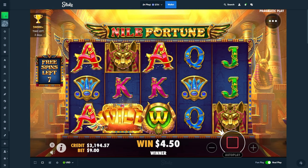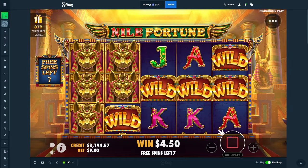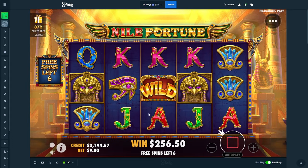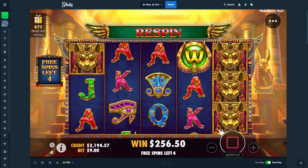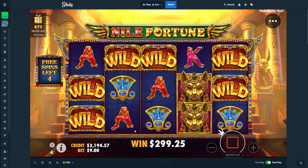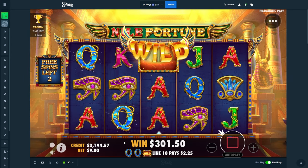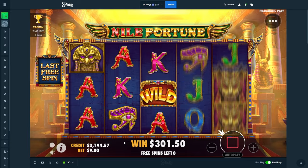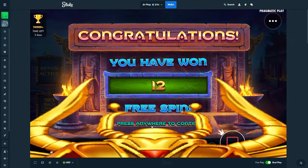No double drop yet — surely this bonus we're going to get our first double drop. That's only one full line though of that symbol, sadly. I mean it was a nice start, 256. Not at all what I wanted after that. Come on, last spin. Four scatters maybe — four scatters is good luck, 12 spins, yes sir!